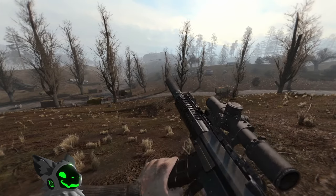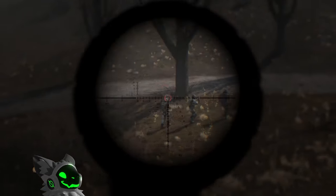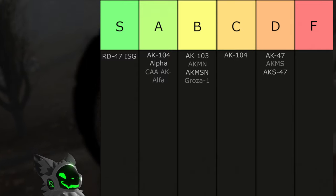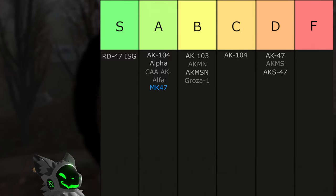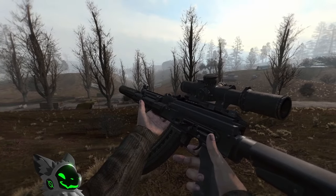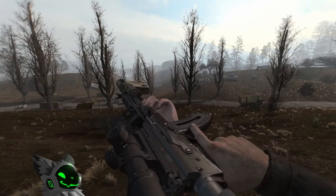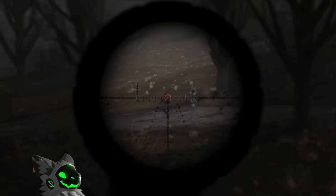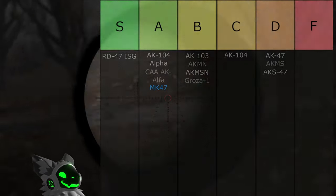Exclusive to EFP is the MK-47. It has a decent fire rate, accuracy and great scopes, but this gun suffers from a lack of an underbarrel and high recoil, so it will go into A tier. Another EFP exclusive is the RD-704. This gun is very similar to the MK-47, with the same fire rate, recoil and no underbarrel. This gun does have slightly less recoil, but it's still too high for it to go into S tier, so the RD-704 will go into A tier.